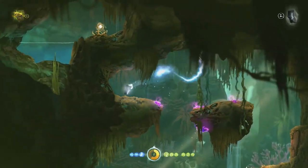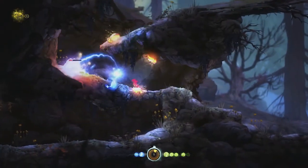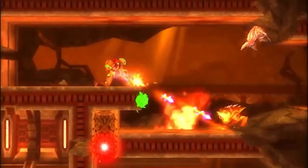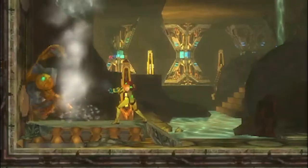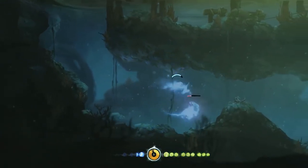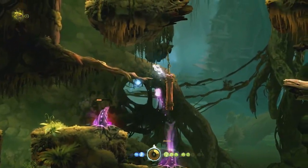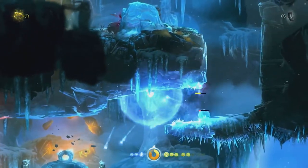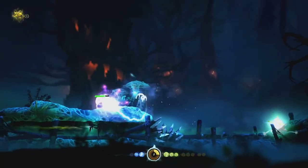The combat in Ori and the Blind Forest is a surprising aspect. Usually, Metroidvania combat can be hit or miss — it can be solid and add to the experience, but if it's difficult to grasp or just plain bad, it can ruin it. Combat is more akin to a shoot-em-up, where spamming the fire button will hone in on the closest enemy. It's a system that works well, as it's almost a fire-and-forget kind of approach, leaving the player to focus on their platforming or puzzling. Ori's combat is very hands-off and more of a secondary mechanic rather than the bulk of the gameplay, and I feel that it's for the best.